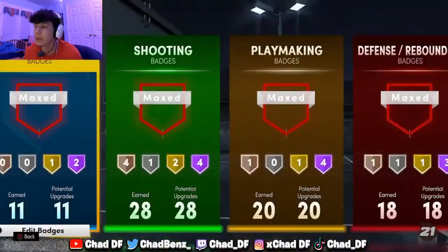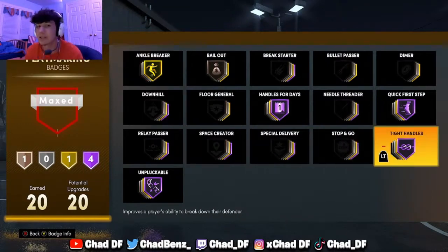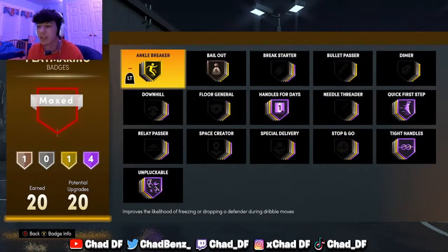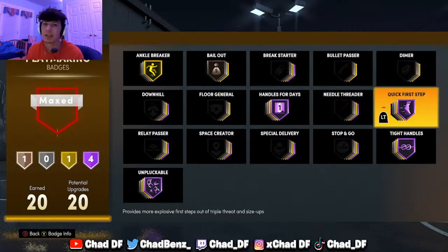Without further ado, let's get into it. For badges — I'm not gonna waste too much time. Tight Handles is pretty good, it's not necessary but it helps. Ankle Breaker — if you want to break ankles this is a must. I can only get it on gold but you can get it to Hall of Fame. This badge is really good, that's why I break all these ankles. Handles for Days keeps your player from getting tired while dribbling. Quick First Step is self-explanatory — you don't want to move like a snail.